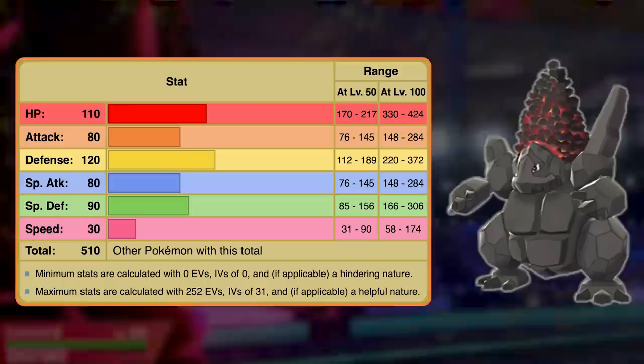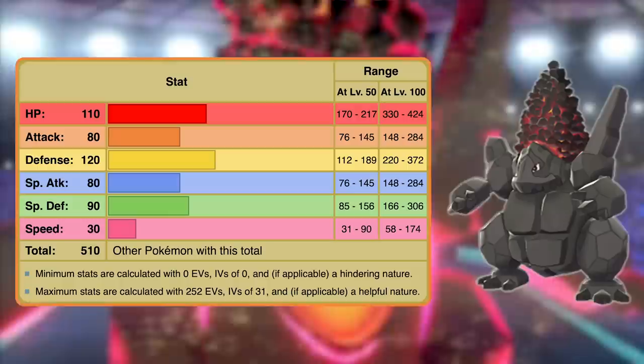That doesn't mean it's a pushover though, since Coalossal definitely fulfills more of a tank role. It's very slow, but it makes up for that with very good defenses — base 110 HP, 120 physical defense, and 90 special defense. Unfortunately, its typing isn't great defensively, since Rock-Fire has two different four-times weaknesses. But with access to some pretty strong moves like Heat Crash or Gyro Ball, plus having access to Tar Shot, which can make its enemies weaker to Fire-type moves, I think it could end up being kinda decent.